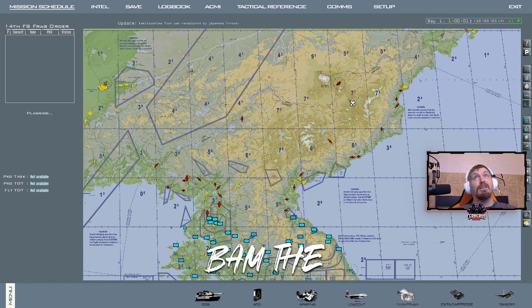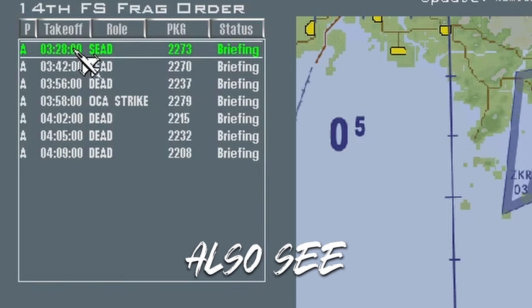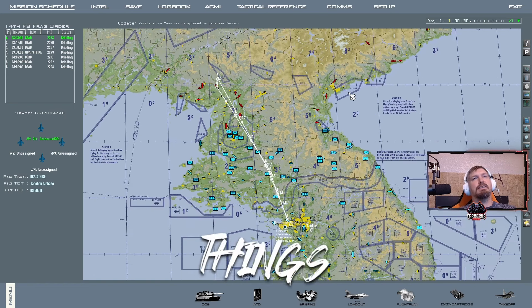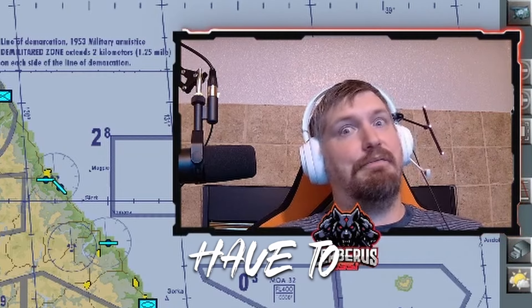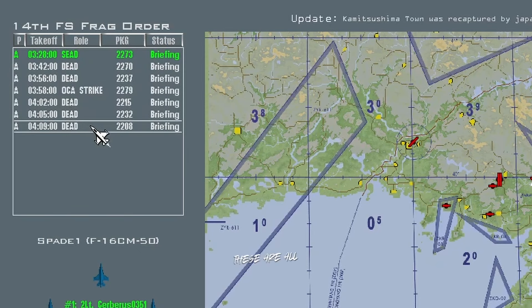The campaign is now running — we can see the simulation ticking. Some packages are starting to populate; they leave at around 3:28 and it's currently 1:00, so about two hours away. You'll notice nothing is happening on the map yet because tasking hasn't fully taken effect. As time goes on, units will start moving. BMS is unique in that you don't actually have to fly — you could run the whole campaign from the 2D map, but where's the fun in that? We can see various packages like SEAD and DEAD that we can pick from.